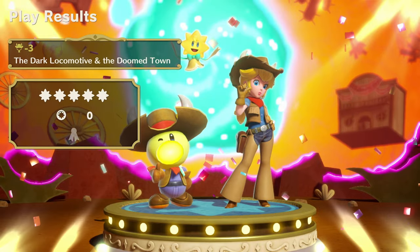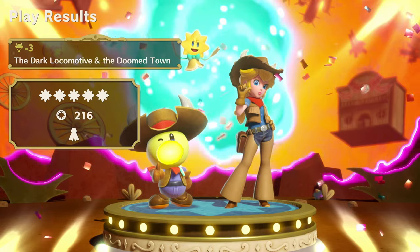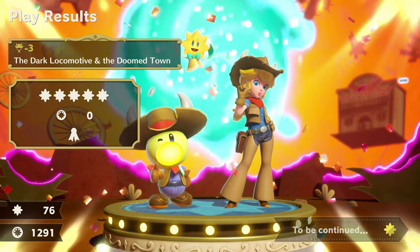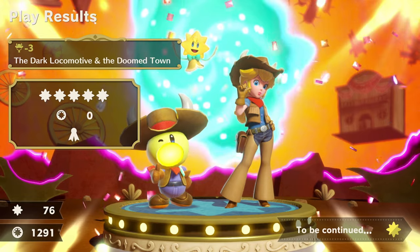There we go, everybody — the Dark Locomotive in the Doom Town. Save the sparkler. Got all five sparkle gems plus the ribbon. Press the like button, guys, and subscribe. I will see you next time. Take care, everybody.